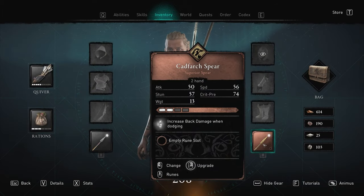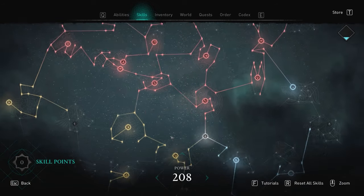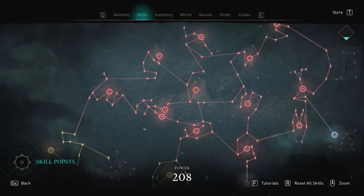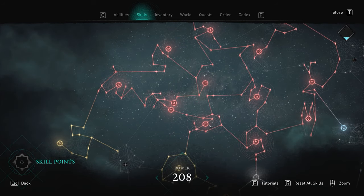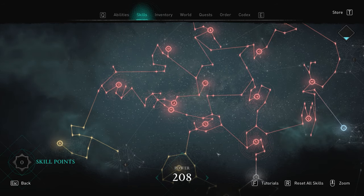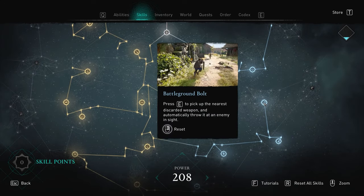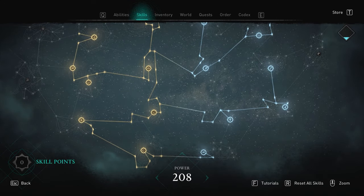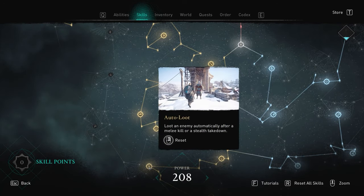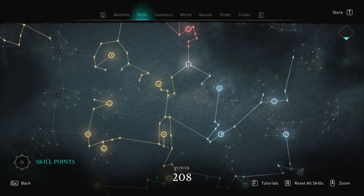To be able to hold two spears as I am here, you'll need to get the heavy dual wield skill. It's right at the top left of the skill tree — if you keep going left on the red line, it's right there. Another skill I highly recommend when doing this tactic is auto loot.